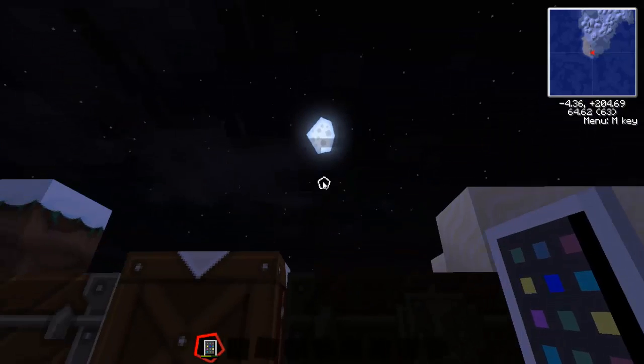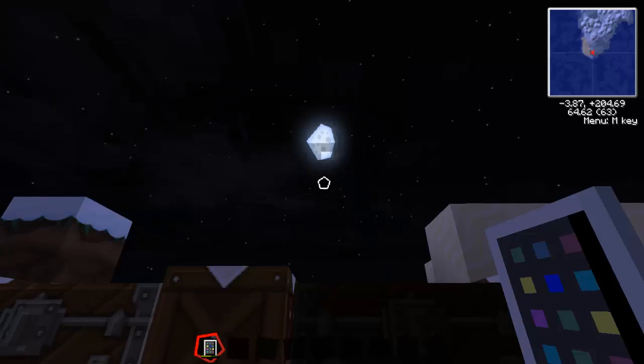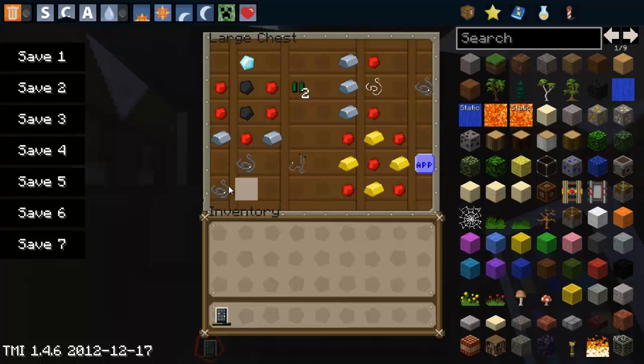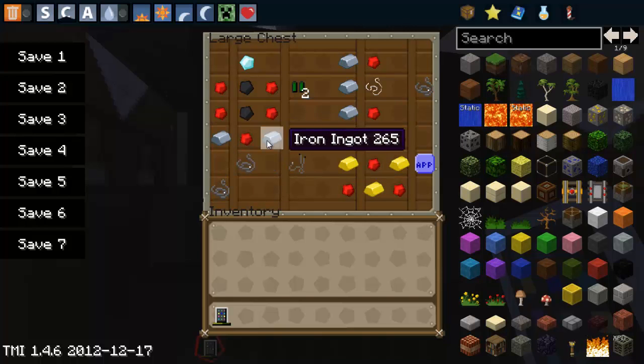What's an iPod without apps or music? To make music and apps, you first need to craft iron string, which will be used to make the headphones. You will need 1 string, 3 iron ingots, and 2 redstone. To make the headphones you need 2 iron string, 2 iron ingots, and 1 redstone placed like so.